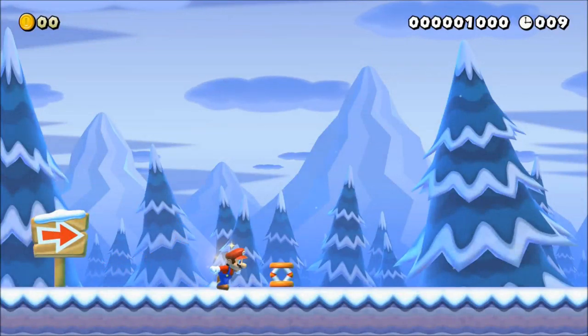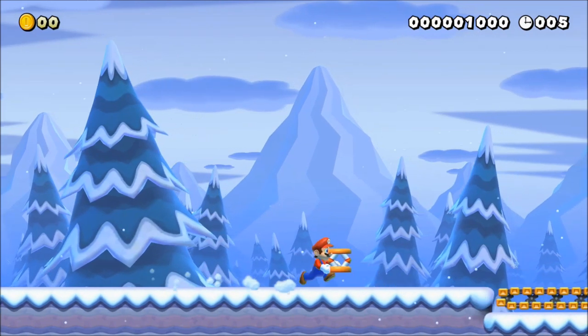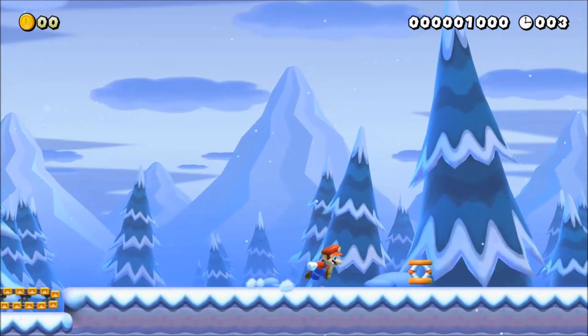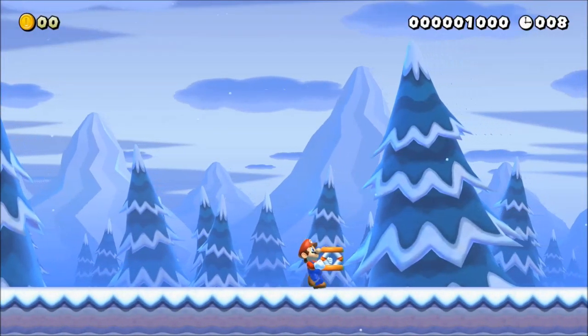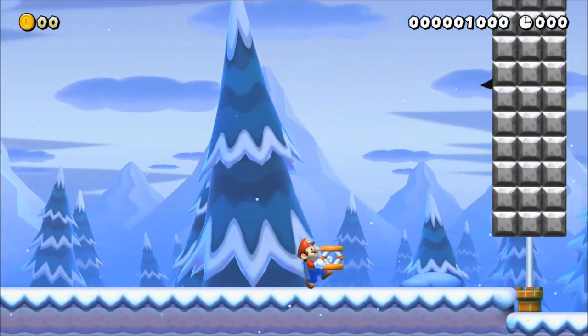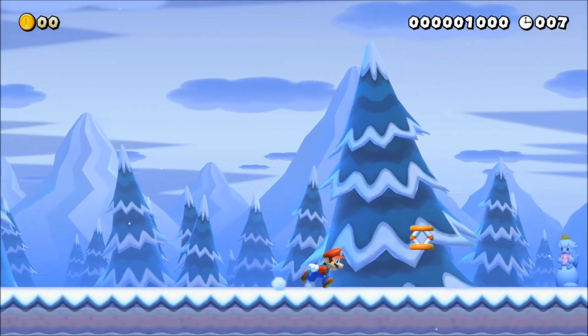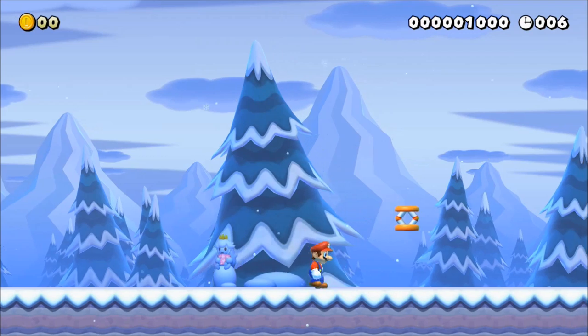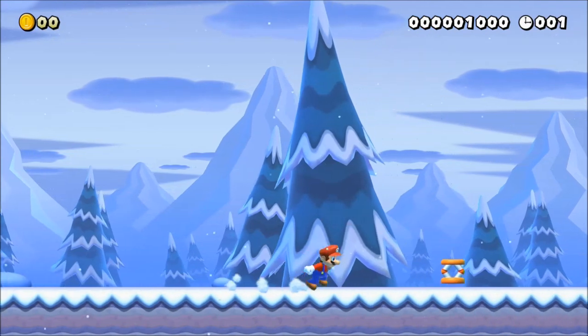Very similar to that is throwing objects while touching the ground. This is due to the fact that in order to throw the item, you must first let go of the run button, which can cause Mario to slow down. Of course, it's still possible to throw an item without slowing down, however more than likely you're going to lose a frame or two without even noticing. The solution is quite easy: simply jump into the air and then throw the item. Letting go of the run button will only make Mario slow down while he's on the ground.